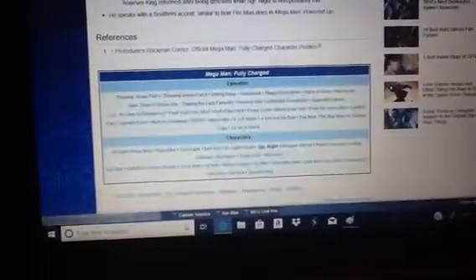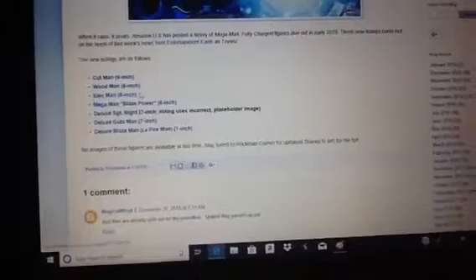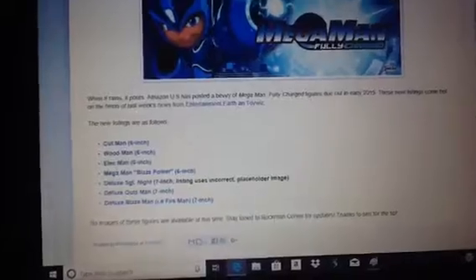Last but not least is everybody's favorite — the most grumpy, frustrating, flame-headed — it is Fireman, also known as Blazeman. I'm going to explain why they called it Blazeman: apparently Jazwares gave it a different name and got the name wrong. According to Amazon, they're unfortunately already sold out. Here's a look at the picture of what it looks like for Fireman, or Blazeman — whatever you want to call it. It's going to be a very cool, really nice design. So that's the Jazwares toy line of Cutman, Woodman, Electman, Sergeant Knight, Gutsman, and Fireman or Blazeman.